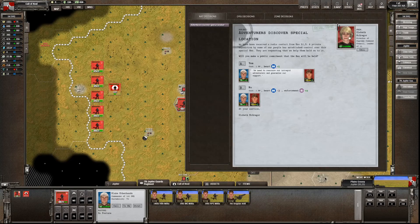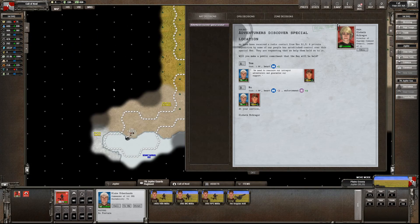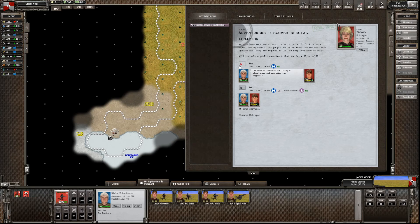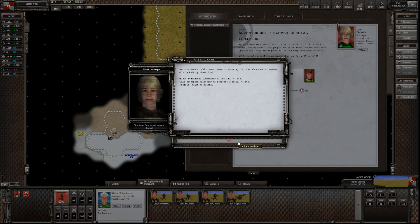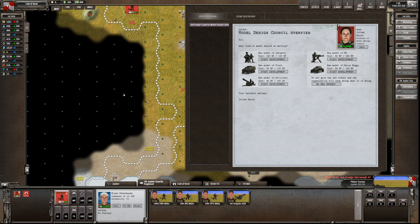Step one - decisions. There's an adventure to discover a special location at 51-3. Down here somewhere - there's a private station for some people. Establish control of a special hex, requiring us to help hold it. Get heart - it seems the right thing to do. We'll find exactly where that is in a moment.